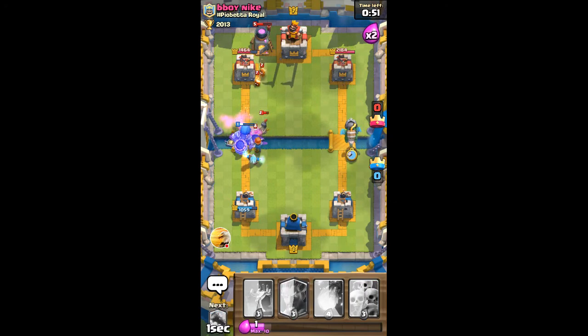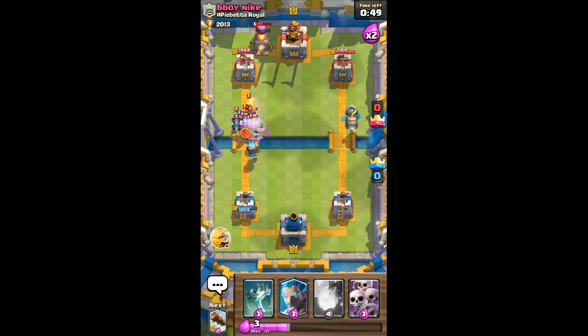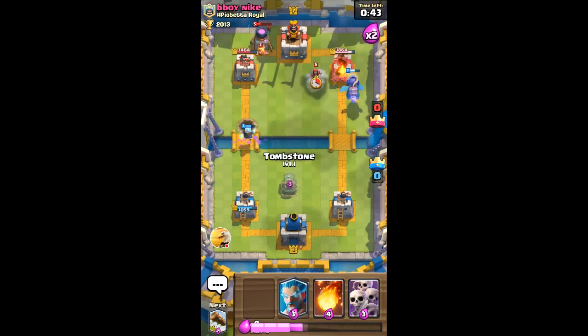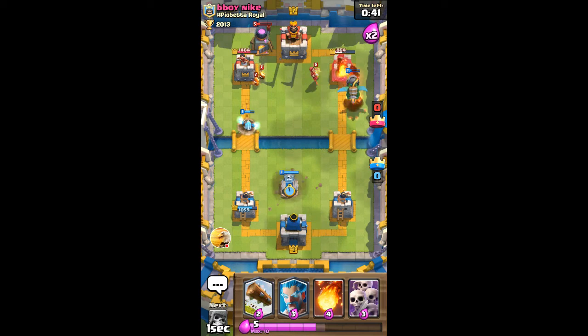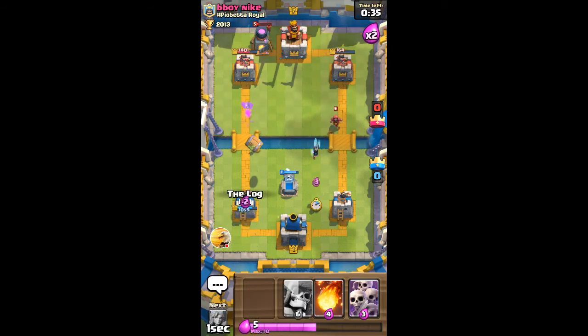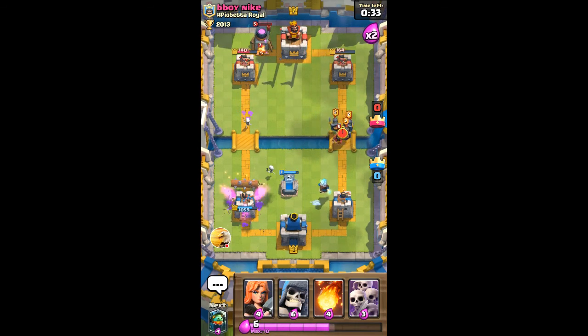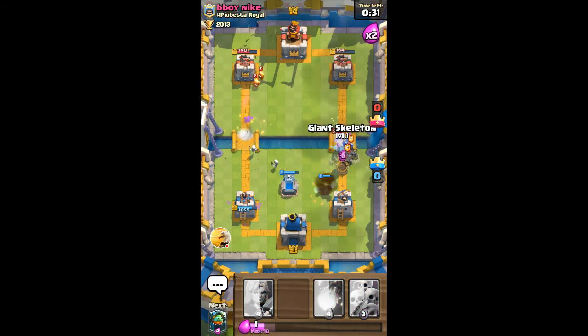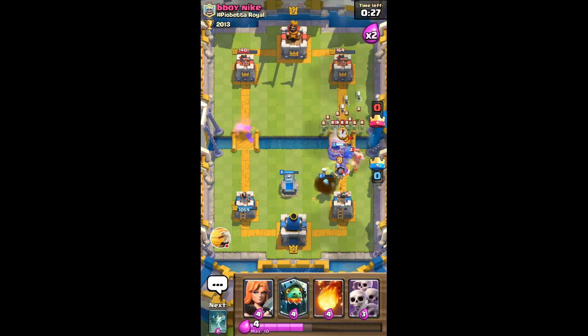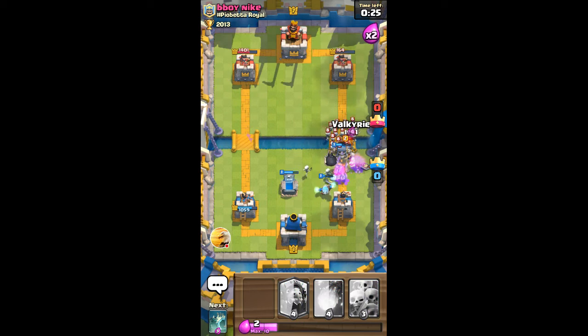Whoa, that's over-commitment right there. I think I can go with an inferno dragon on the opposite lane because he's just over-committing on this lane. The inferno dragon should be able to get a lot of damage on that right tower. The inferno dragon almost took out that right tower. I'll log the goblin barrel again, use a giant skeleton to distract the guards, and a valk to take out skeleton army.